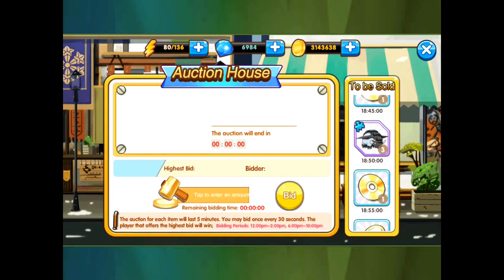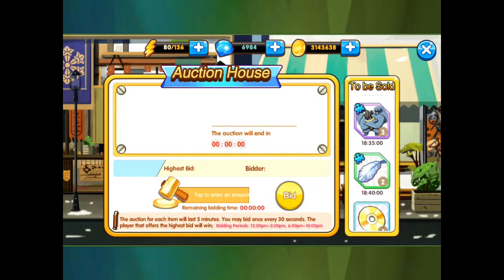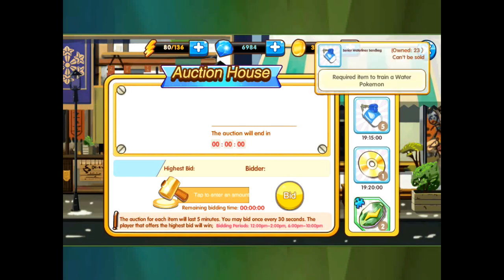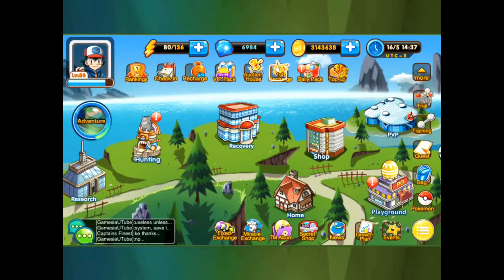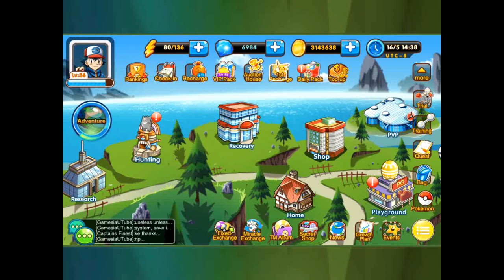When you go into the auction house and you see an item you need for upgrading a Pokemon, click on it, find out how long until it ends based on your in-game time, and set an alarm accordingly. Every time zone is a little different, so set the time to match yours. This is the best way to remind yourself to come back and get these items.